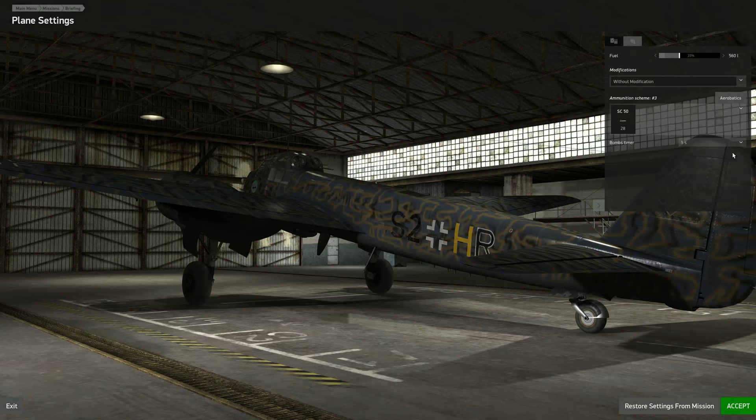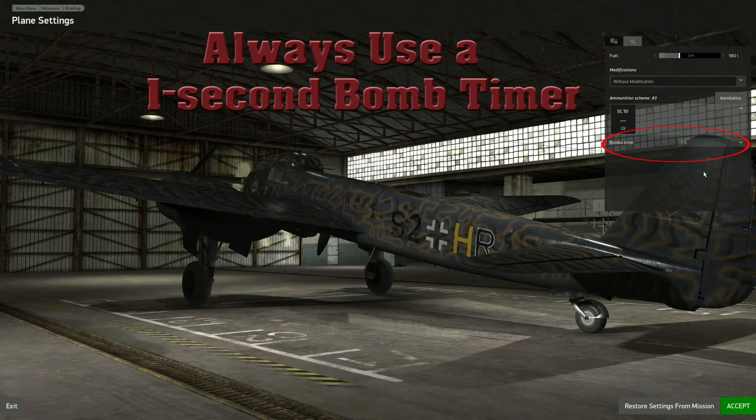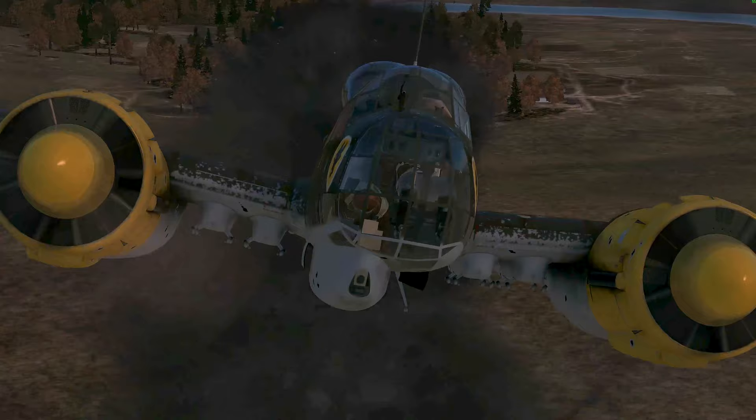Now the second and final cardinal rule: always use a one-second bomb timer. If you go with a contact timer, your aircraft is going to get shredded by your own bombs, and there's a good chance your pilot will get killed too.